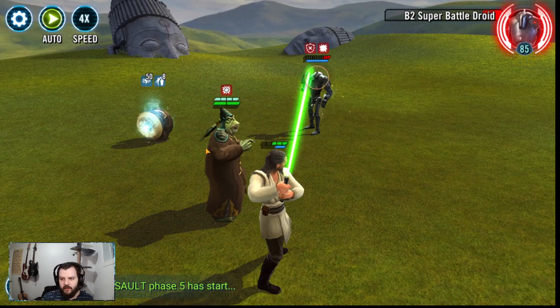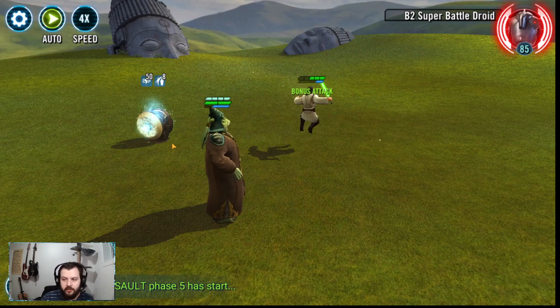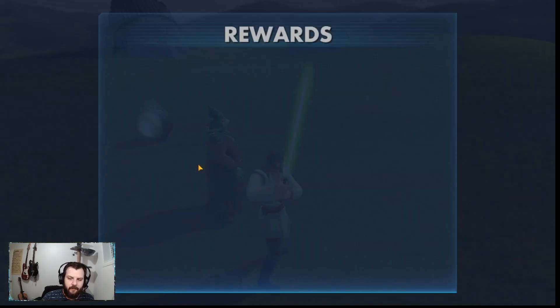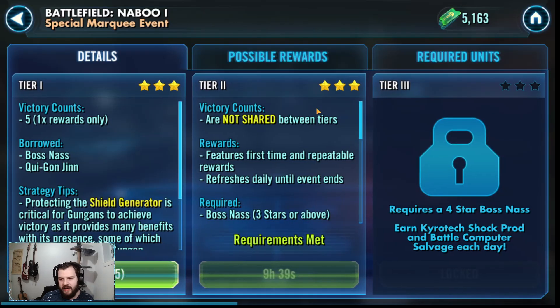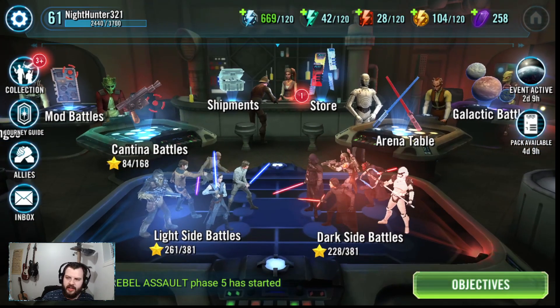I'm glad the February calendar is about droids. I have Count Dooku that I like, and I've spent a lot early on into this free-to-play account. So I'm starting to build up and gear up a Separatist faction team and hopefully get them going.